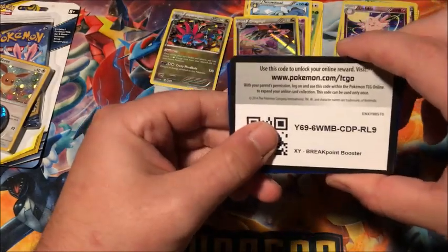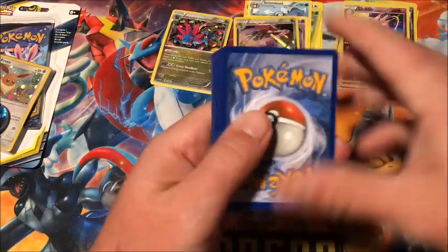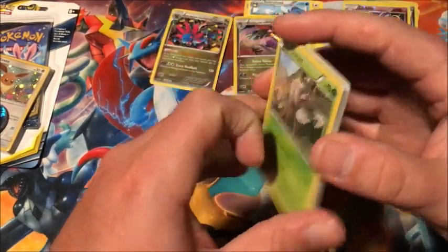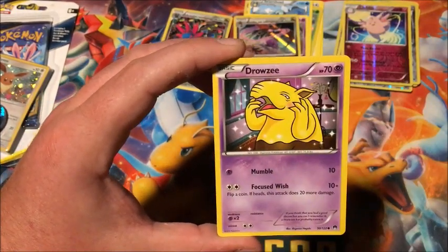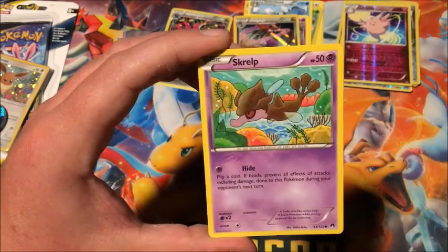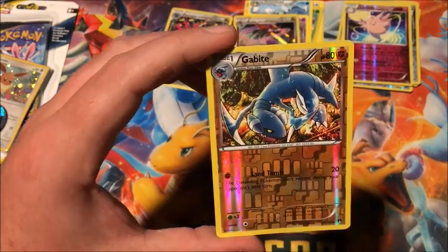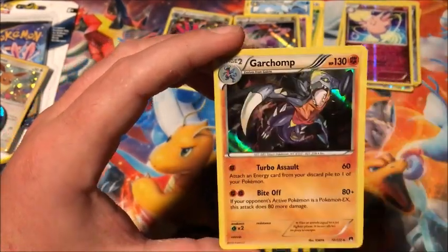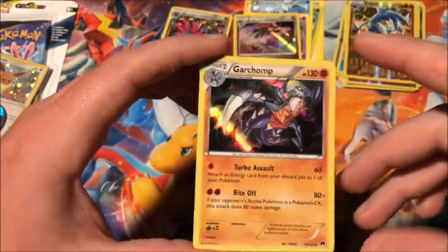That's backwards — every other one has been the other way. Alright, we got Durant, Bursting Balloon, Puzzle of Time, Drowzee, Kricketot, Scraggy, Staryu, Scroopy, reverse Gabite, and the rare is a holographic Garchomp. So we've had two double hollows in this video today.